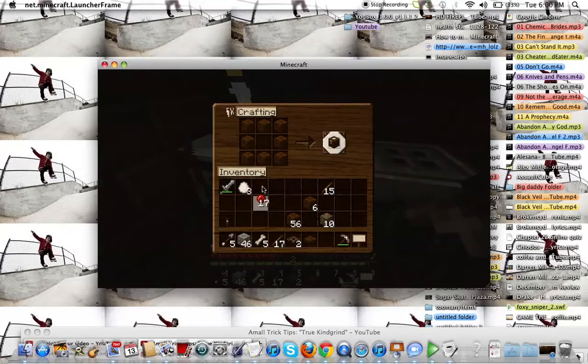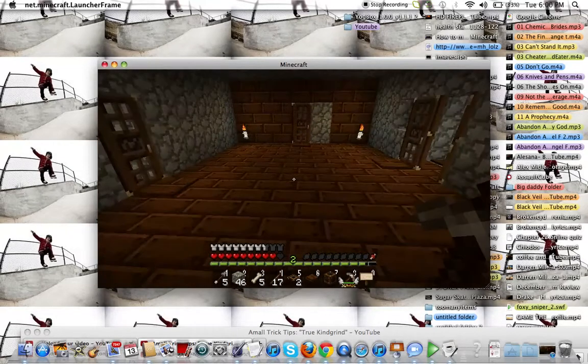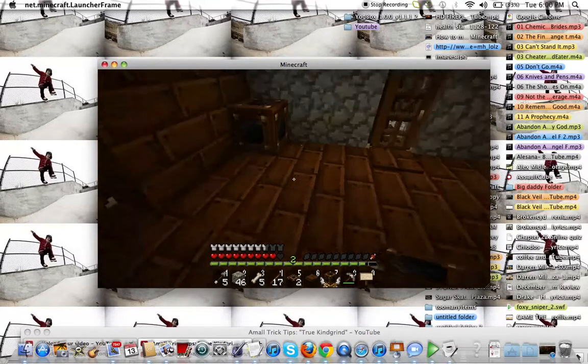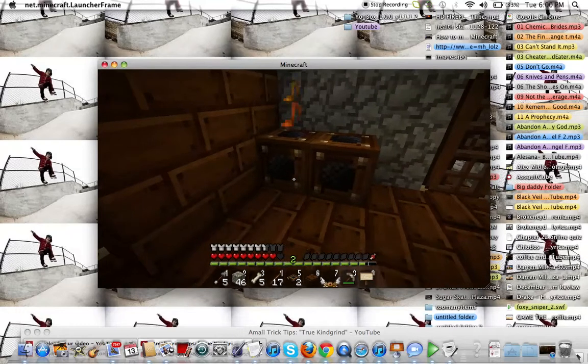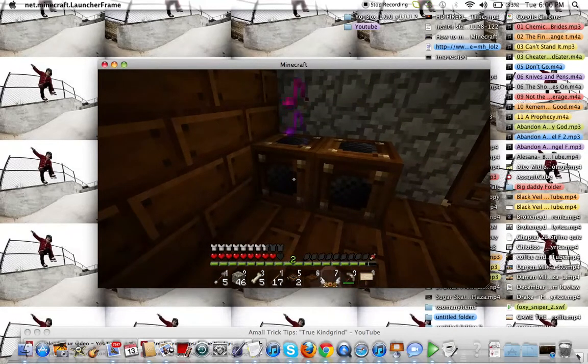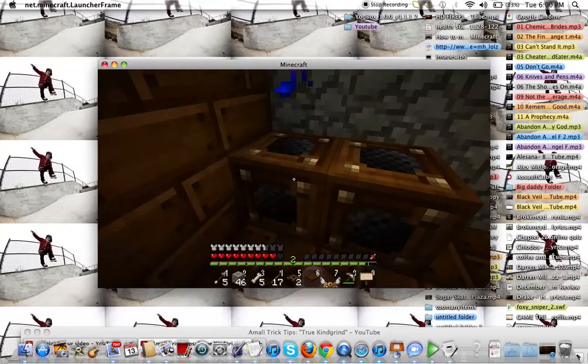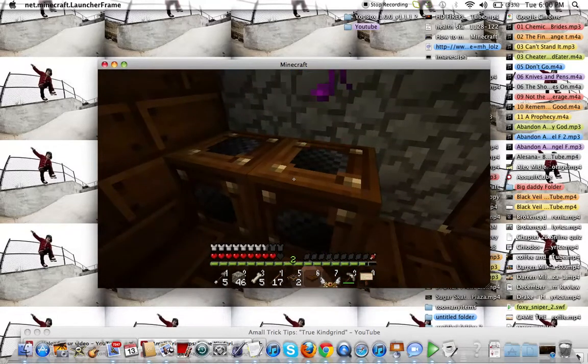And then you're going to get a redstone and place one in the middle, and you're going to get a note block. I'll show you what it is — it's pretty simple, just for looks really, whatever. It's kind of like a bookshelf.